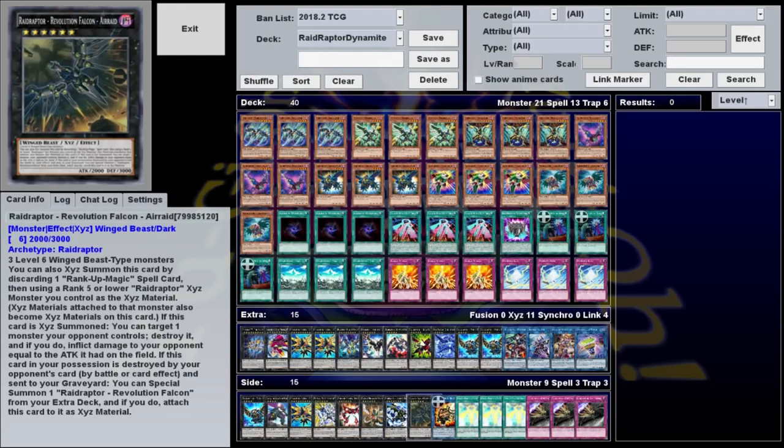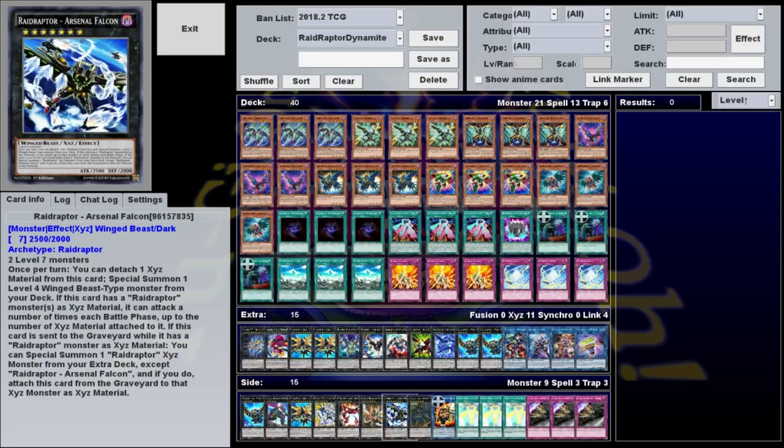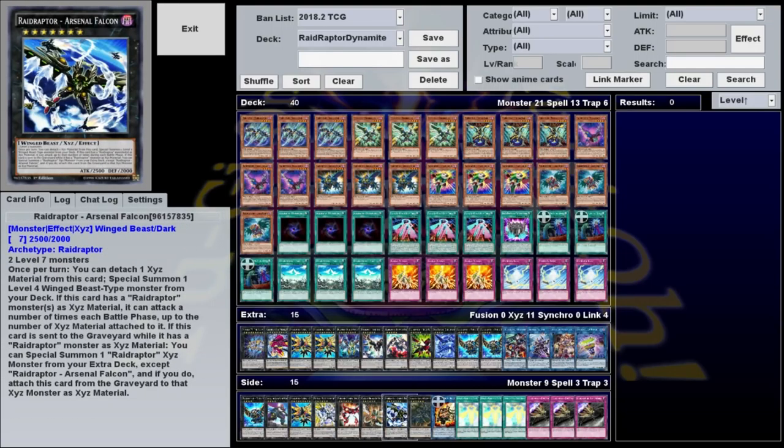I'll go over the side deck in a bit. First, I just want to mention that like nearly all my decks, this one is designed to be TCG legal, so that everyone who plays in real life can go out right now and play this deck. That's why cards like Arsenal Falcon, Air Raid, and Pint Size Priest are in the side deck — if you're playing online or if these come out, you'll want to put them in, but for now they're not available.